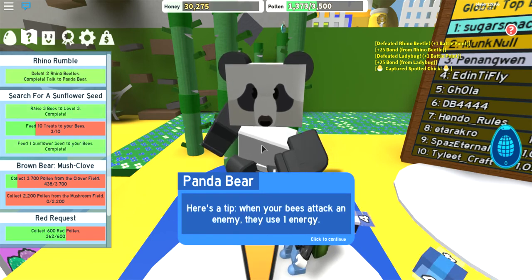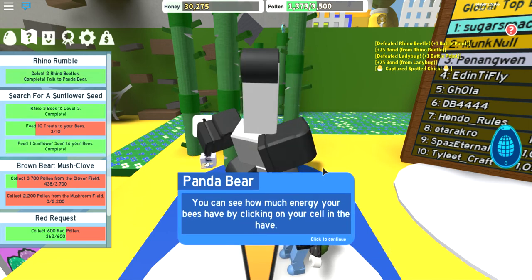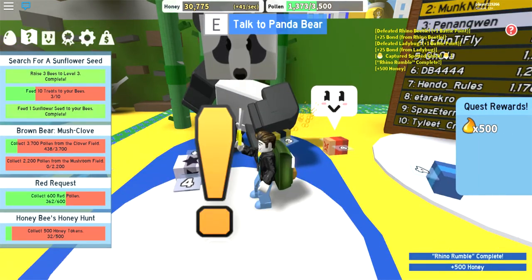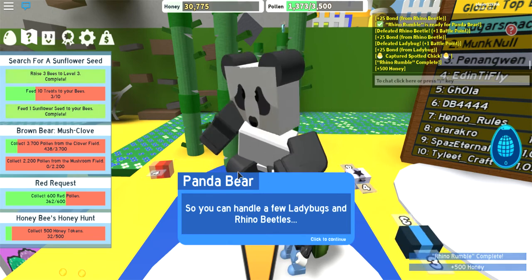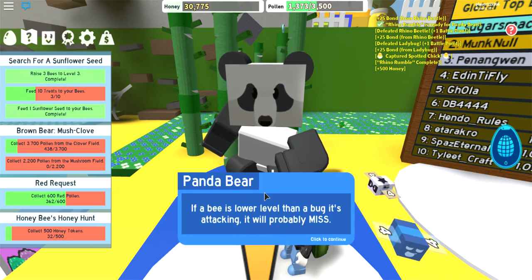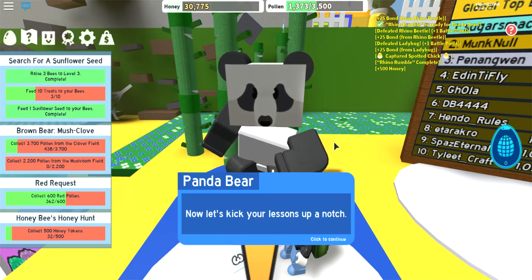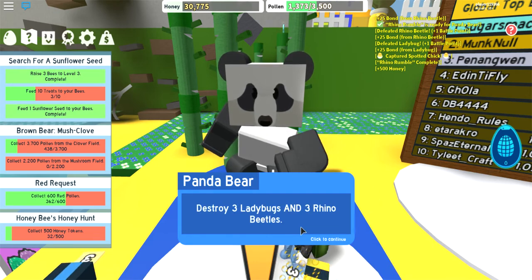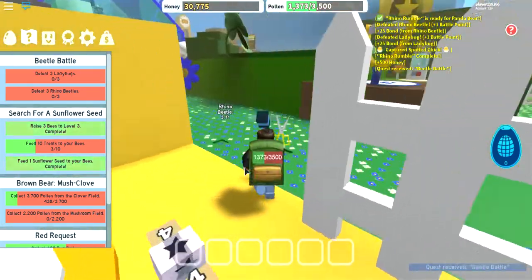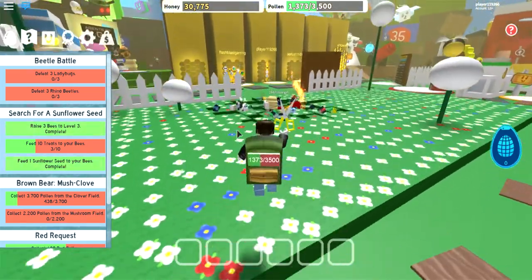Guess you're not a newbie. Here's a tip: when your bees attack an enemy they use one energy; when they run out of energy they have to return to the hive to sleep. You can see how much energy your bees have by clicking on your cell in the hive. So you can handle a few ladybugs and rhino beetles — I've bonked hundreds of them. If you want to reach my level you'll need to level up your bees. If a bee is lower level than a bug, its attack will probably miss. Level up your bees or they won't be able to fight. Now let's kick your lessons up a notch — destroy three ladybugs and three rhino beetles.